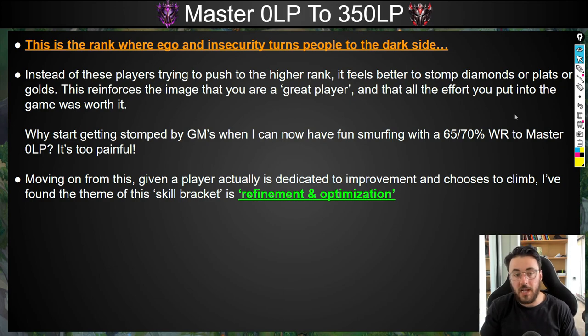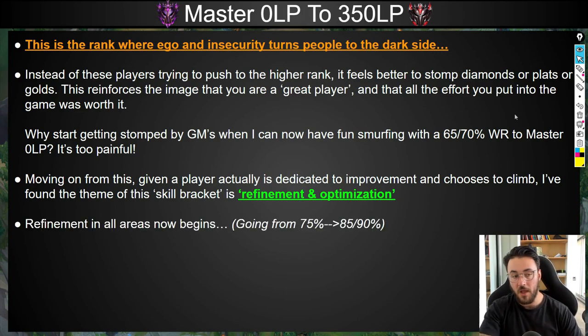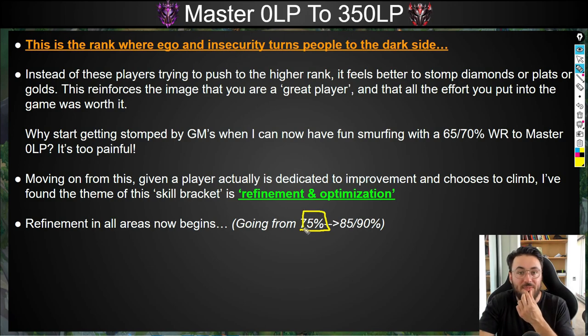Moving on — given a player is actually dedicated to improvement and chooses to climb, I found the theme of this skill bracket to be refinement and optimization. Let's say you can actually get to 0 LP with about 75% consistency across all fundamentals. Now we're taking all of those concepts all the way to around 85 to 90%. We're just leveling them up, taking them up a notch.